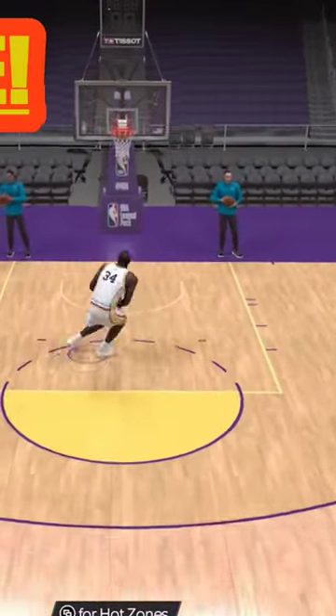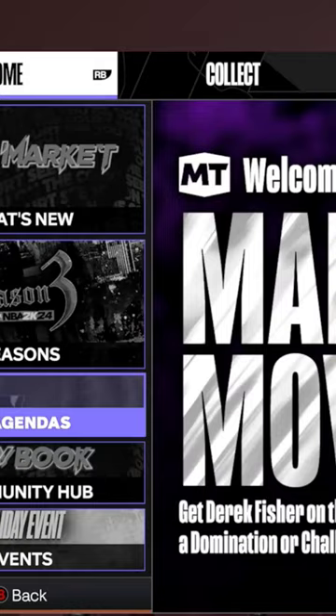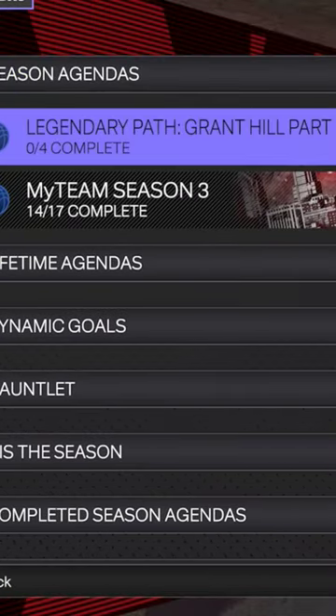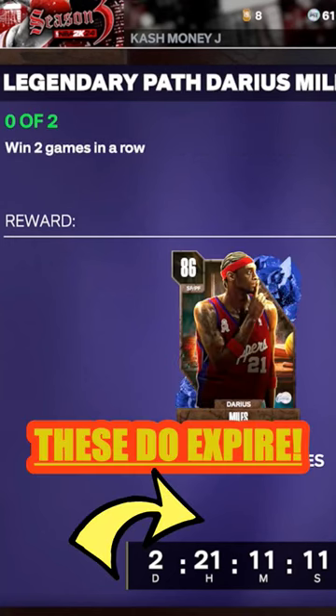How to get Diamond Shaq for free in NBA 2K24 MyTeam: go to the agendas, then do the Grant Hill agendas. They will be updating through December 23rd to January 9th, so make sure you keep up with them when you get the game, and you will get the Big Diesel, baby.